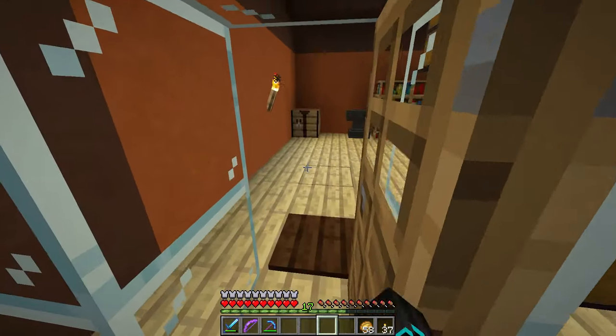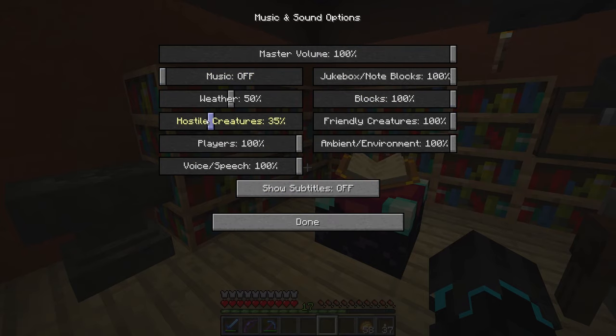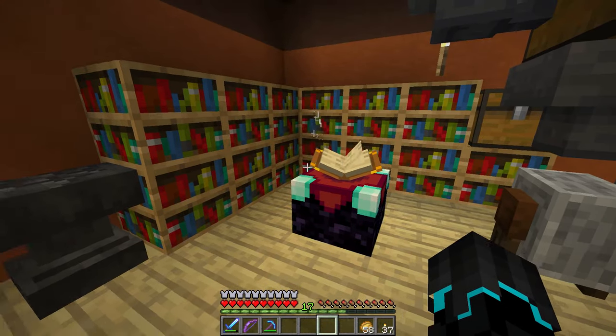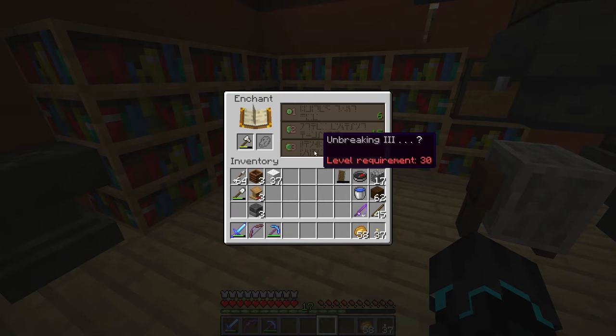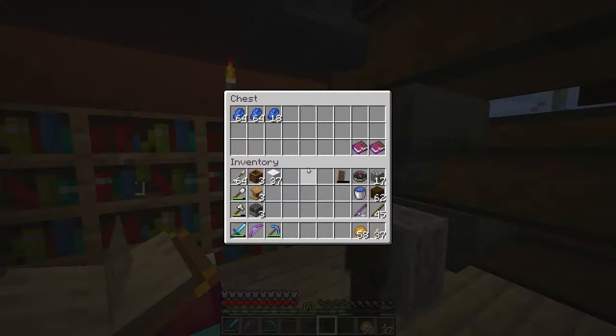Mob grinder thingy 1000! In here I actually moved my enchantment area from our base over here. It's down here and I can get Level 30 enchants. I put the grindstone over here, because what you can do now is take the enchantment off a thing and actually get the XP back in return. That is pretty cool — or some of it anyway.